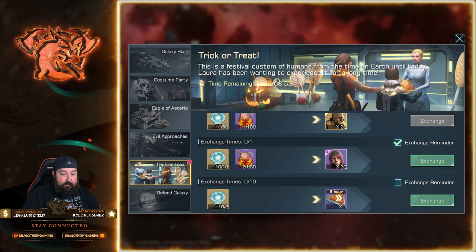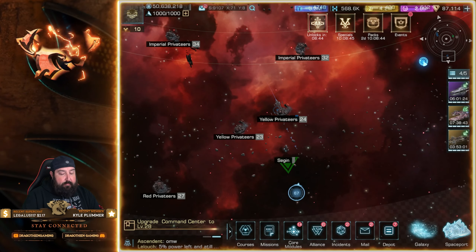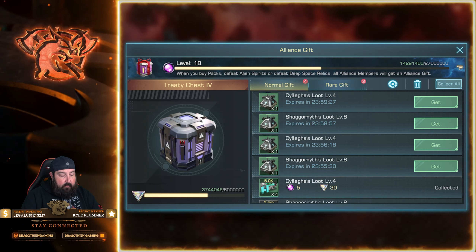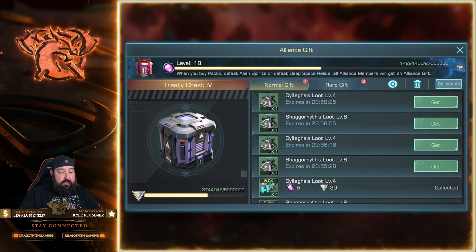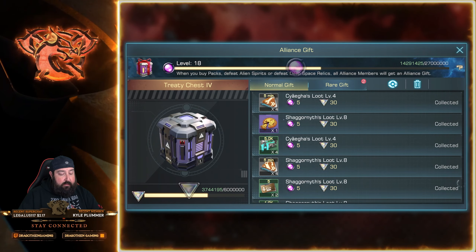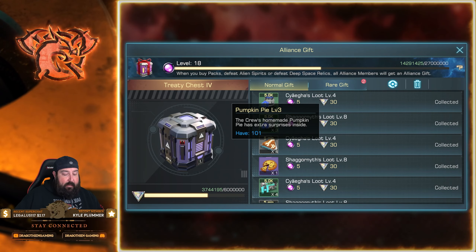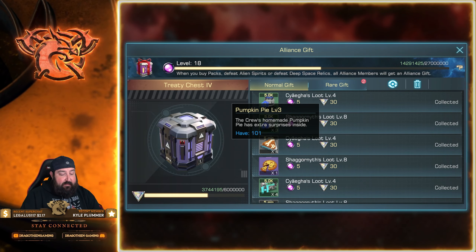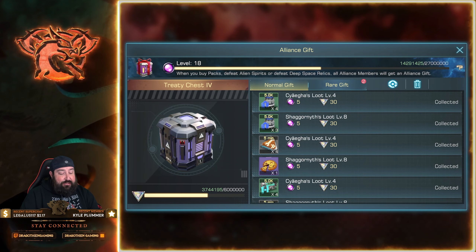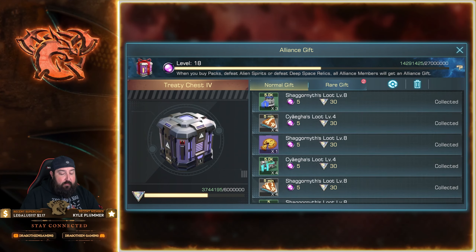Now for Evil Approaches — when we open up our alliance gifts, we're doing a bunch of these ghost ship type things. My alliance is really going strong on getting these done. You get a pumpkin pie whenever you defeat some of these ghost ships. You have the Shagorniths loot and the Syegas loot, and both have the opportunity to drop those pumpkin pies.